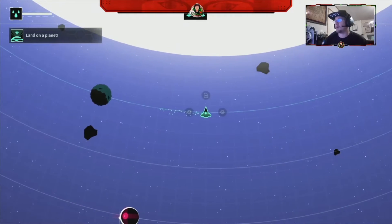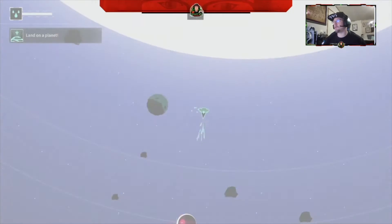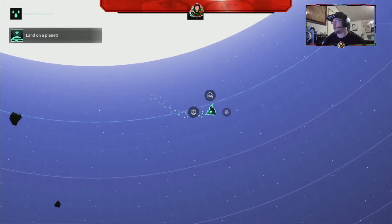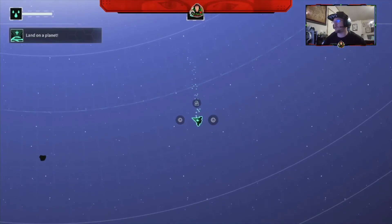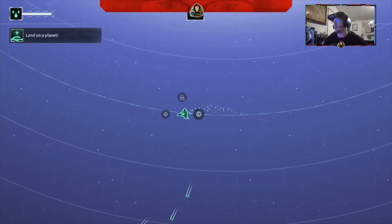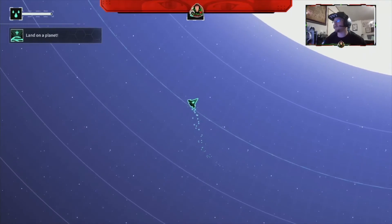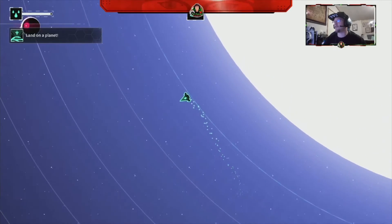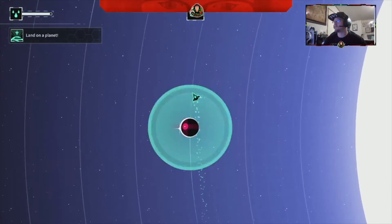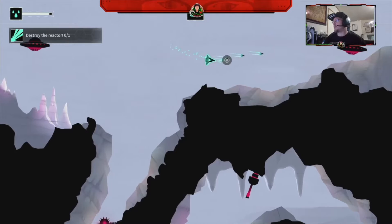Let's just try it out. The challenge says land on a planet. You got to use the joysticks, and they want me to land on a planet — obviously not the sun. Just kind of funny because that's exactly what I did. Just landed on a planet.